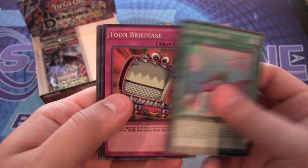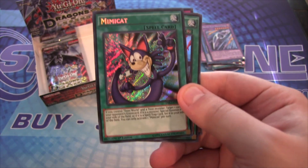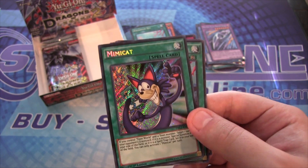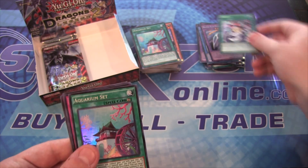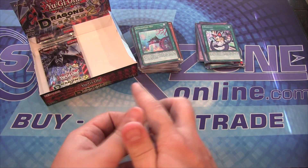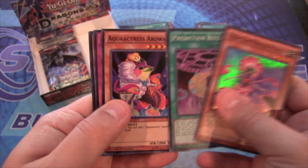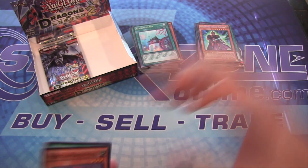Still not seeing any Comic Hand or Mimic Cats... and ask and you shall receive — Mimic Cat! There we go! That's supposed to be the hardest one to get, so I really hope I can get a couple more because I want to build Toons — they're awesome and look like a lot of fun. Legendary Knight Hermos again! All this upcoming week will be special openings I have planned, and then the week after I'll be opening the next Japanese set.